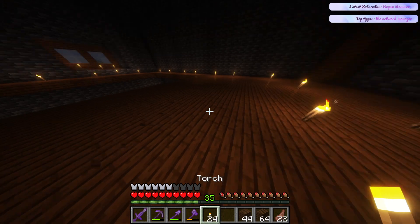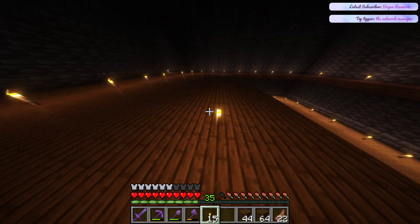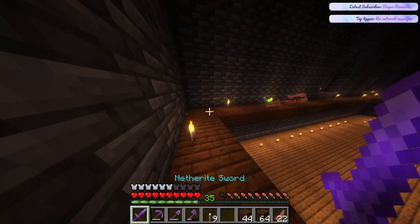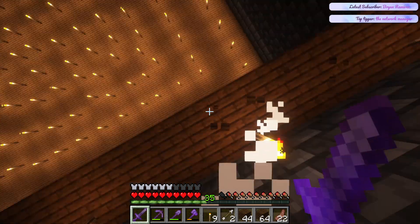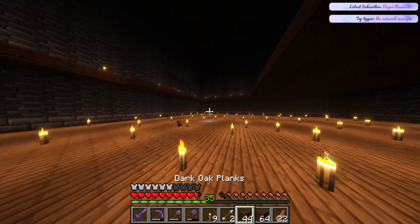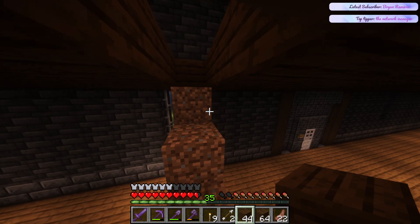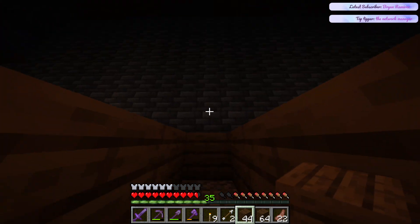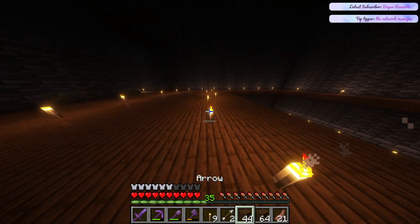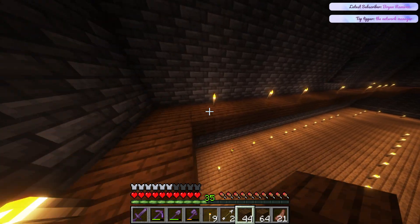Alright, we got most of the floor done. I want to figure out where the staircase placement is going to be - that's going to be quite the deciding factor on how we do everything. I think I need to extend the floor a little bit on the other side, and then I have an idea for a stair set, but I'm not 100% sure if it's going to be the best or most efficient idea for space. We'll see what happens.